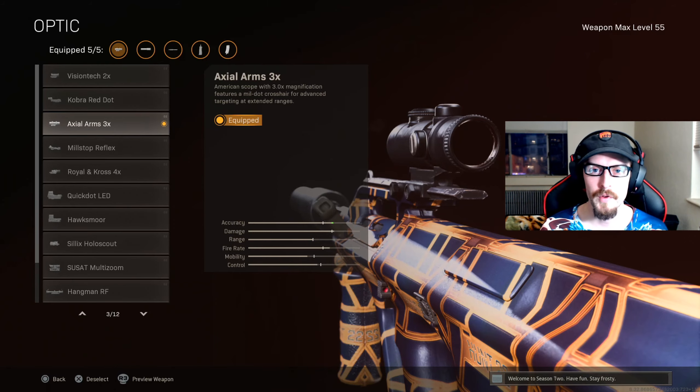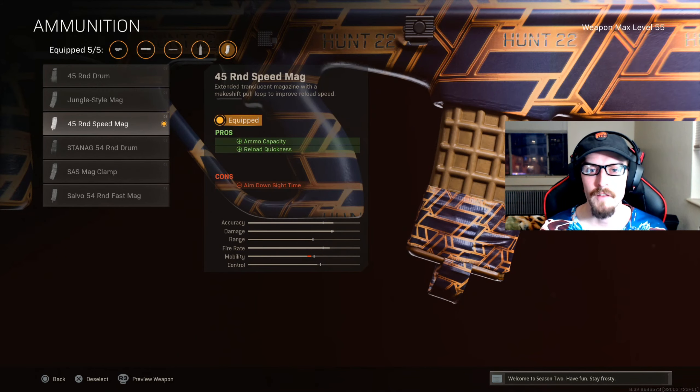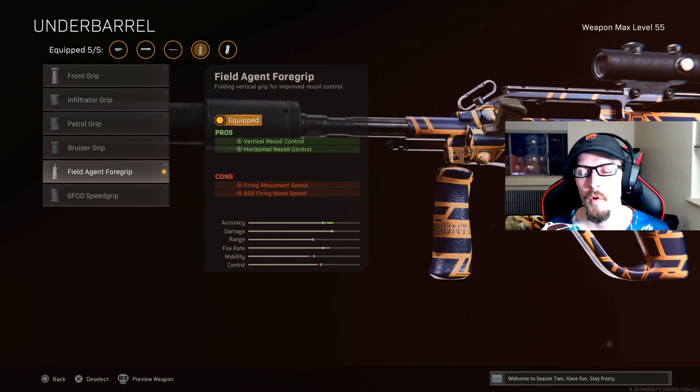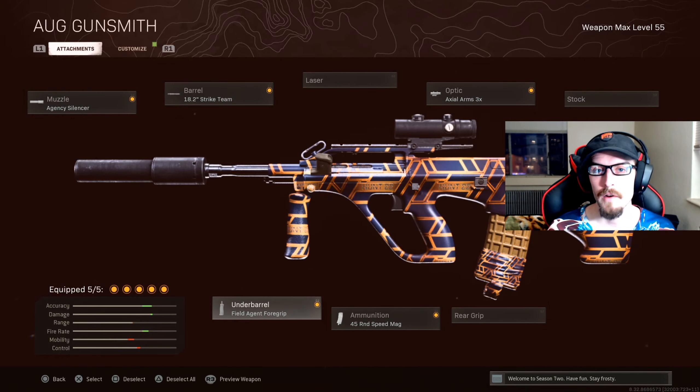For the optic I'm running the Axial Arms 3x — I think it works great, but you're welcome to choose any sight you're comfortable with. For ammunition I like the 45 Round Speed Mag; it doesn't have too many negatives, lets you reload a bit quicker, and gives you plenty of ammo to take out a couple of people. For the last attachment, the Field Agent Foregrip helps control vertical and horizontal recoil, making you more accurate — and accuracy is key with a burst weapon.